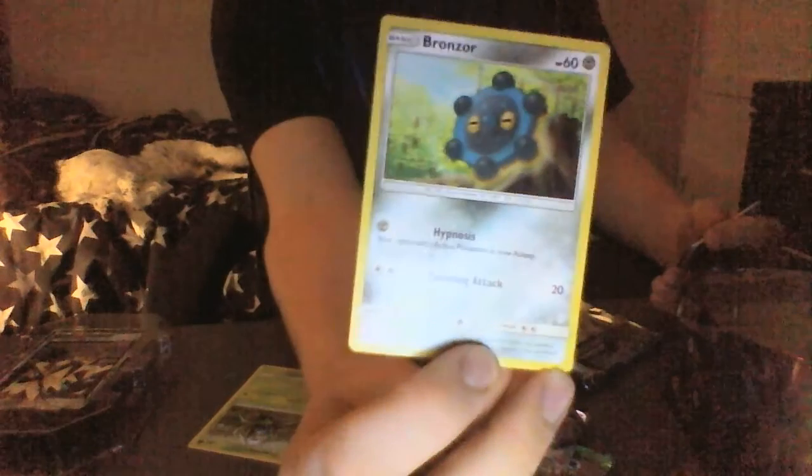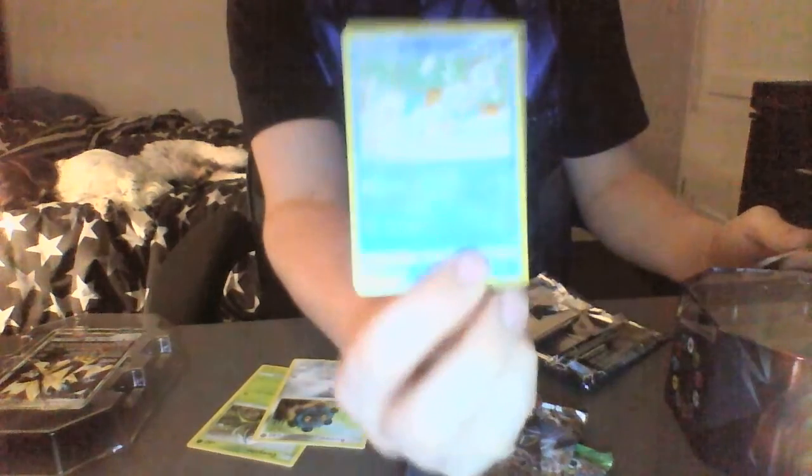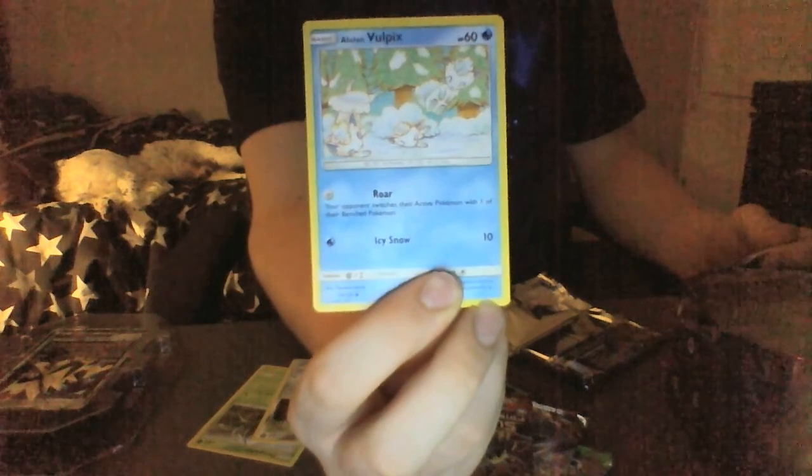Next is Alolan Vulpix - if you can see that, it's shiny. 60 health. He is a water type - the regular one is a fire type. He comes with the attack Roar, which swaps your opponent's active Pokemon with one of their bench Pokemon, and Icy Snow which does 10 attack damage. Weakness is two metal and retreat cost one.